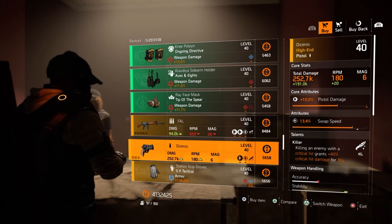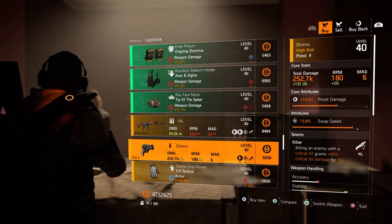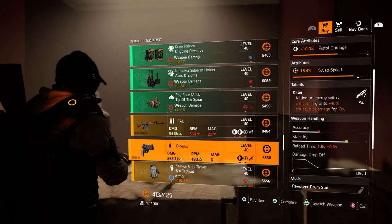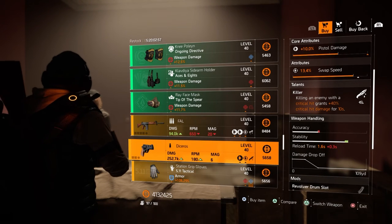Next we have a Diceros pistol with 10% pistol damage and 13.4% swap speed. Comes with Killer — killing an enemy with a critical hit grants 40% critical hit damage for 10 seconds.